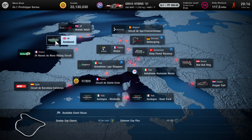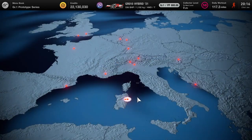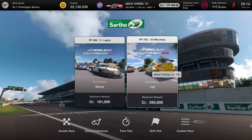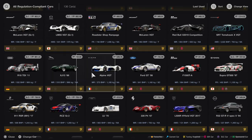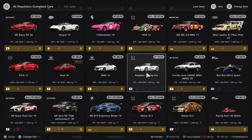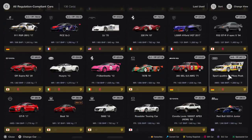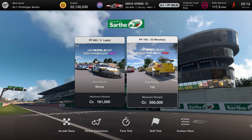Finally, you can go over to Le Mans and do the World Touring Car 700 if you have a car tuned to that spec. I don't have one tuned because I never really did the farming on this — I didn't really like it — but you can do this and get the money that way.